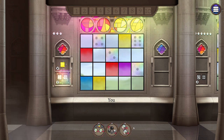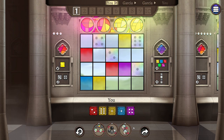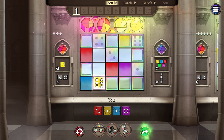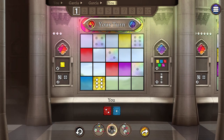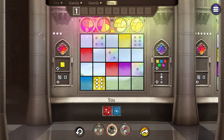The way turns work in Sagrada is that whoever goes first will also go last, especially in two players, so the second player will actually get two turns in a row each round. Let's place our first die — place that yellow six there and then we're gonna pass this on to Garcia. Garcia takes the purple four and the yellow one. So right now we've got the red two which we don't really want, but we are gonna take that blue one and put it there.